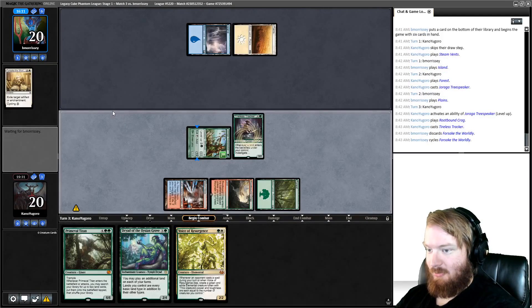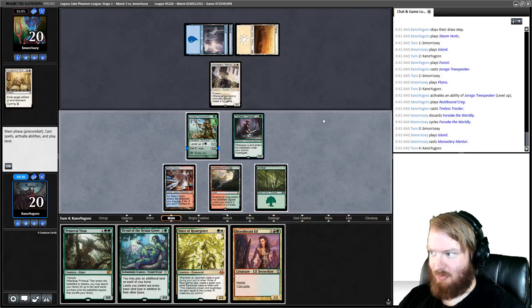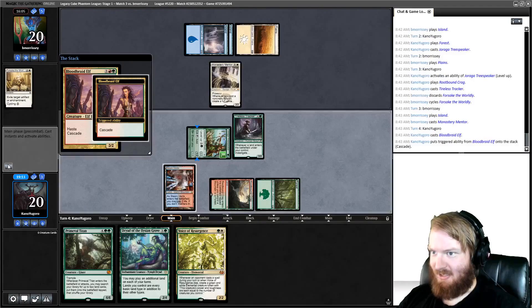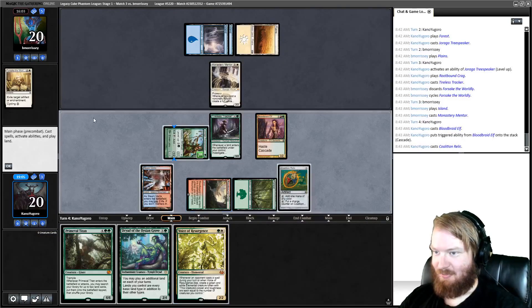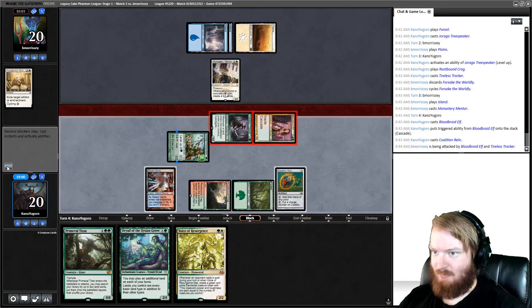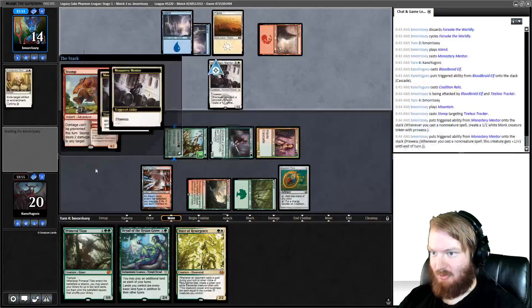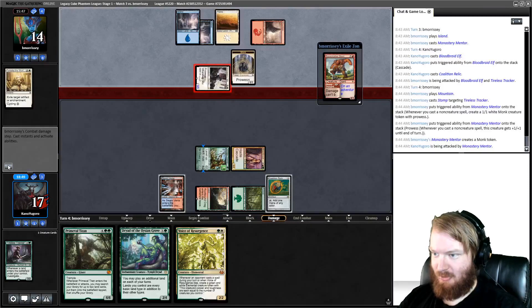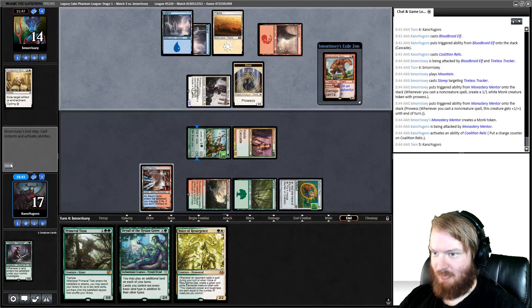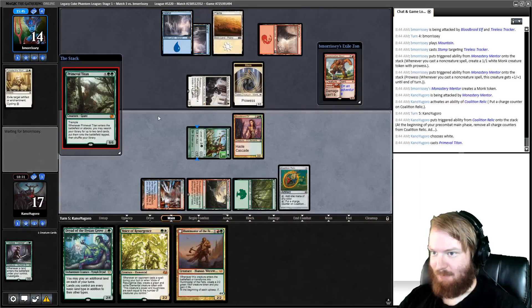Level up Tree Speaker, play Rootbound Crag, play Tracker, pass the turn. Opponent cycles Forsake the Worldly — if we draw a land, we can cast Primeval Titan. Opponent plays Monastery Mentor. We untap, drop Bloodbreed Elf, cascade, we find ourselves a Coalition Relic. I tapped wrong — had I left up green mana I could have cast Voice. Go to combat, attack for six, no blocks. Mentor is very important to our opponent's game plan. Opponent plays a Mountain and Stomps Tracker. Go to combat, they attack for three, no blocks. Charge Counter on Relic. Untap, draw Huntmaster. Add White, play Prime Time.